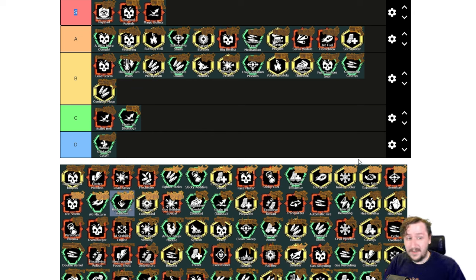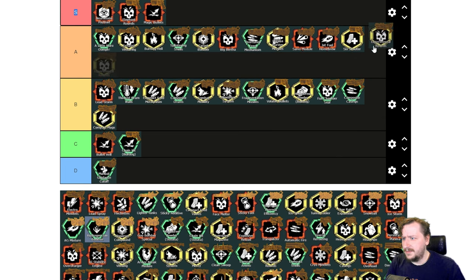Then we've got Compact Mags. This lowers your burst rate of fire and reload speed so it's a little slower, but you do get a lot more ammo for it. Another B tier overclock for the burst pistol. Then we have Experimental Rounds, which increases the base damage of the burst pistol but lowers the ammo and magazine. This does make it incredibly easy to hit break points — you can just one-burst a grunt — so I'd put this into A tier.